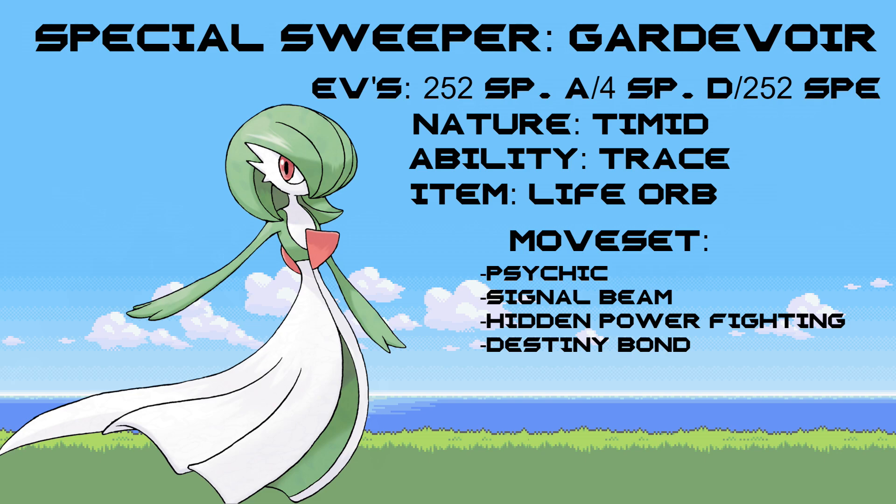For our Special Sweeper, I went with Gardevoir. Gardevoir has an EV spread of 252 into Special Attack, 4 into Special Defense, and 252 into Speed for incredible speed. Its nature is Timid to increase speed further, with the ability Trace. The item is Life Orb to boost attacking power. Its moveset is Psychic for powerful Psychic STAB damage, Signal Beam to counter Dark Types, Hidden Power Fighting also for Dark Types, and Destiny Bond in case you're in a pinch but have the speed advantage — that way you can take down an opponent with you.